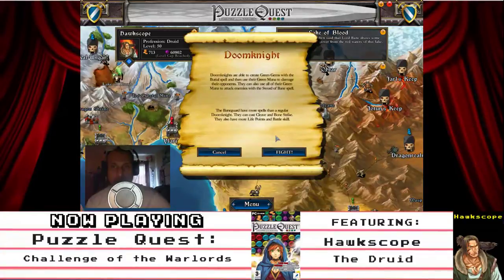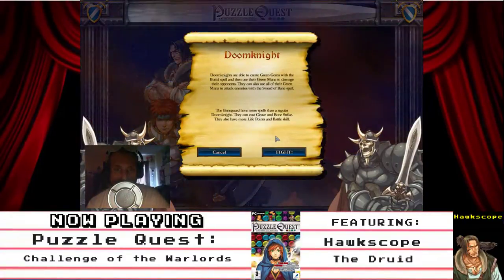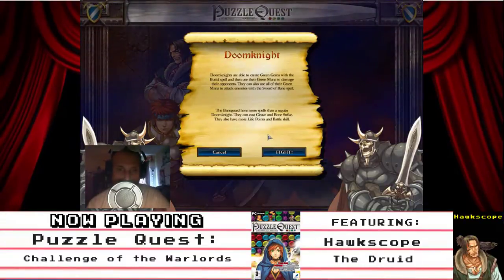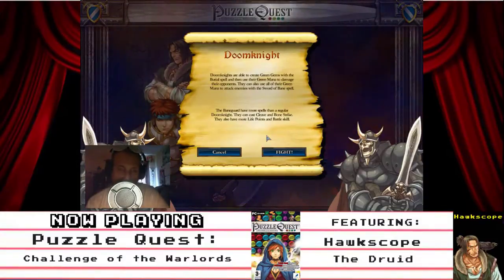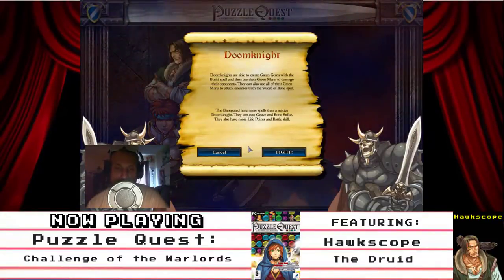Yes, already. Doom Knight. Doom Knights are able to create green gems with the Burial spell, and then use their green mana to damage their opponents. They can also use all of their green mana to attack enemies with a Sword of Bane spell. The Bane Guard have more spells than a regular Doom Knight — they can cast Cleave and Bone Strike.